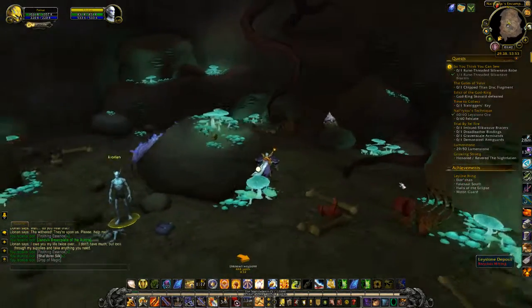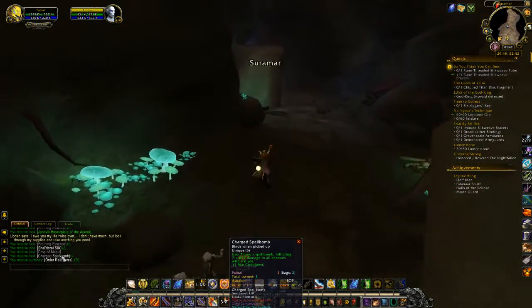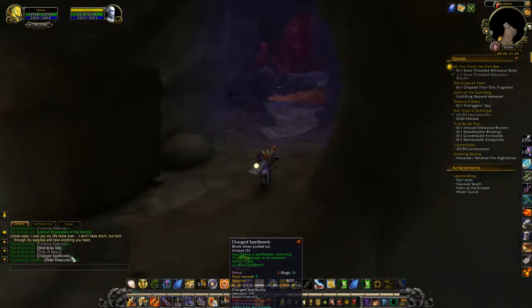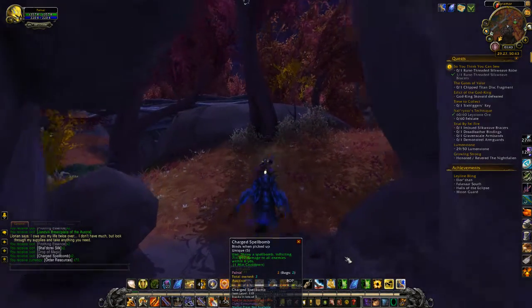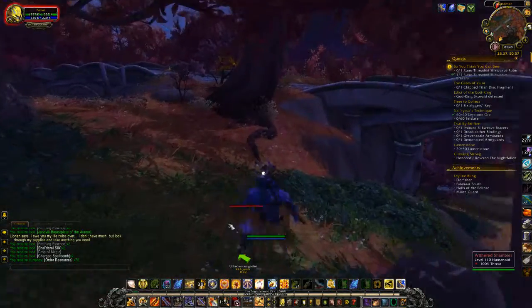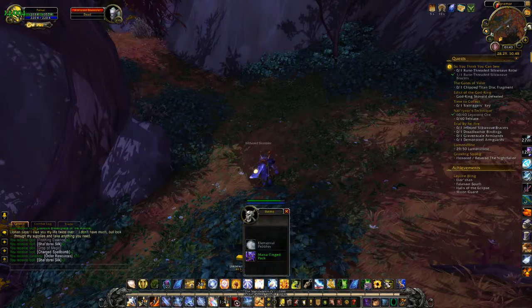Charge Spell Bomb — draws a spell bomb inflicting 711 damage and 897 damage to all enemies within six yards. Sorry, I'm getting tired so I can't speak straight — as if I can speak straight when I'm awake. I wouldn't mind using that more often but they're unique, you can only have five of them at a time, so I'm gonna hold on to them for special occasions.